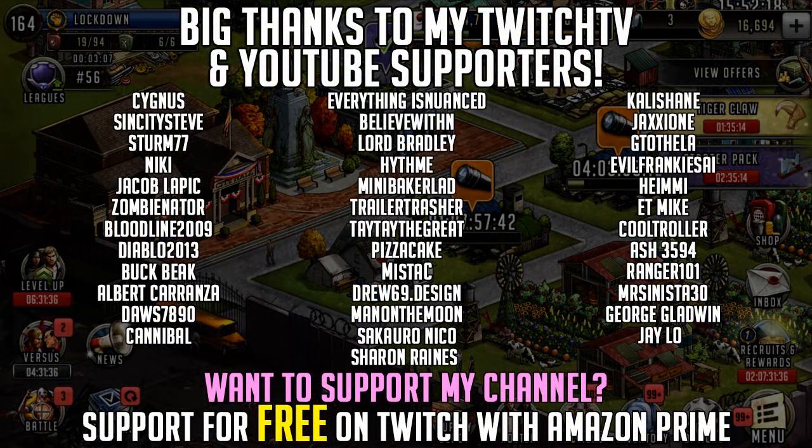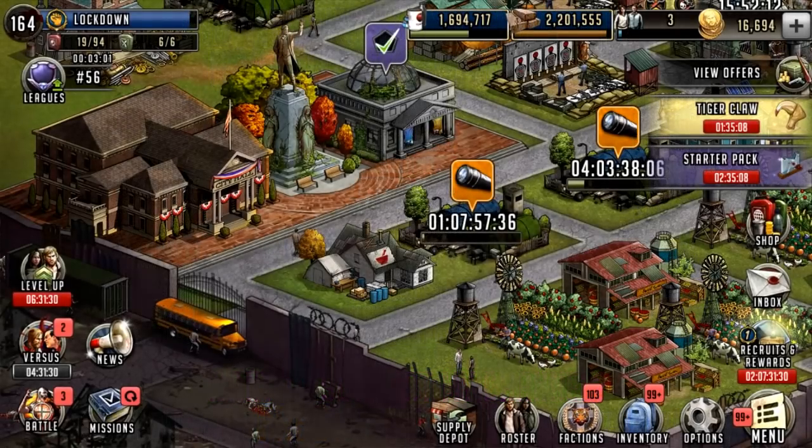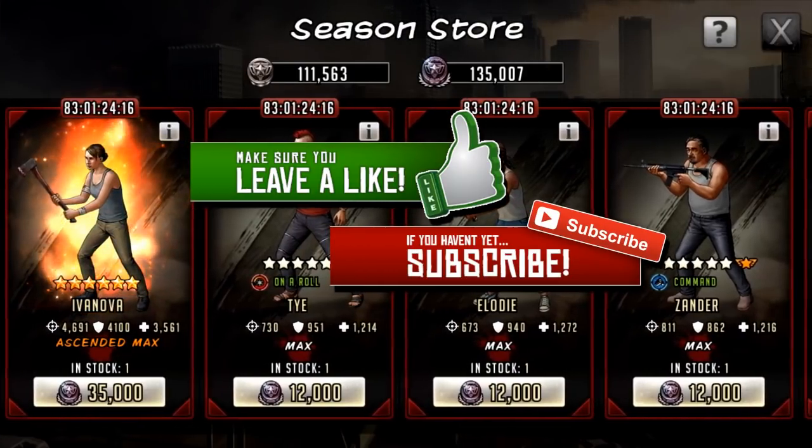Hello survivors and welcome to another Walking Dead Road to Survival video. In this video I'm going to be going over Ivanova, who is an S-Class character coming to the League Season 10 store.